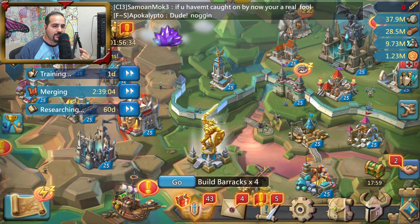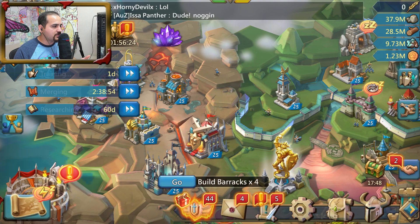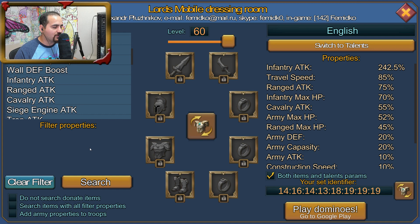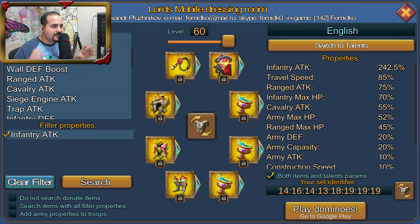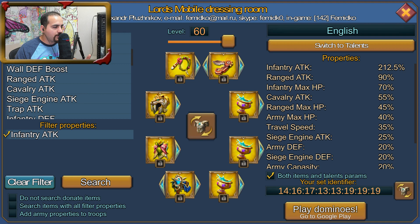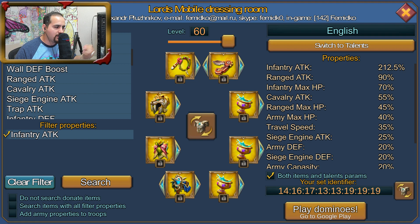Now we're going to build our gear set. I prefer using Lord's Mobile Dressing Room over anything else — it gives you all of your stats and all that good stuff. I'm going to select infantry attack — I'm more interested in attack than anything else — and search. Automatically it gives me the highest attack possible with all the gear. I'm going to exclude champion gear, so I can play around with non-champion options and see what the stats look like when gold.